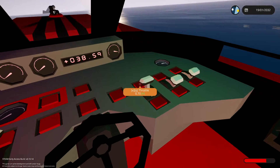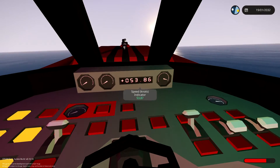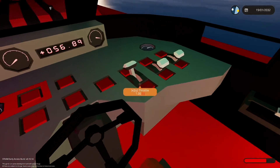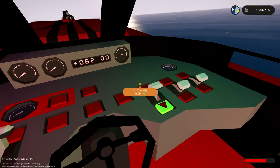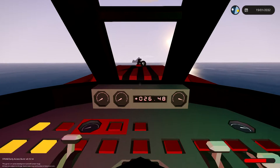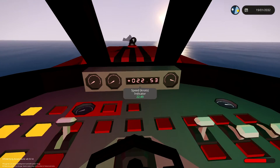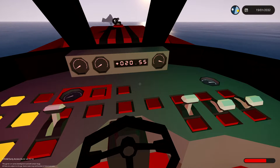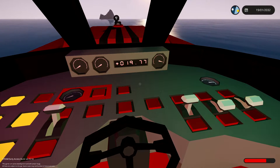Let's do a quick top speed run to get over there. We're on the limiter right now. With a bit of trim I can get around 54 knots. But you do want to be careful — if you're jumping out of the water, I'm using water cooling and the temperatures could rise quite high, and then the engines would blow up. So that is definitely not what we want to do.